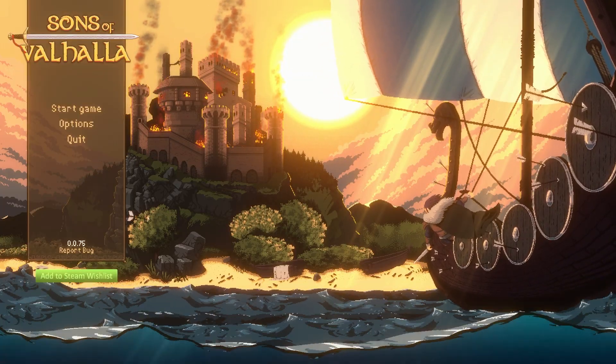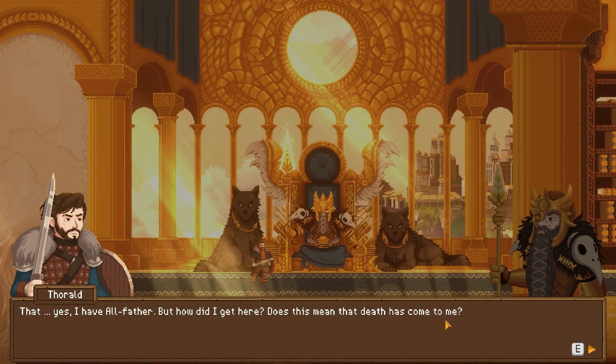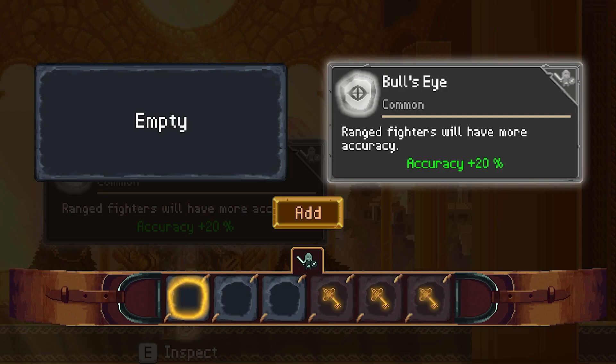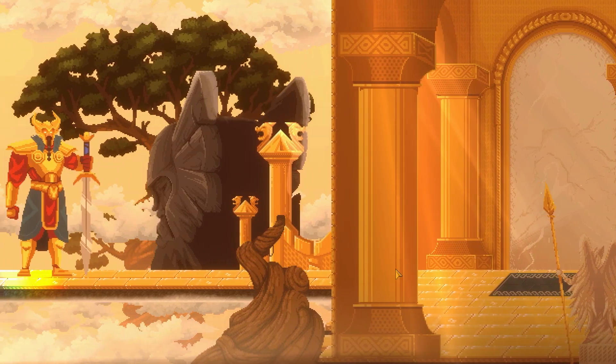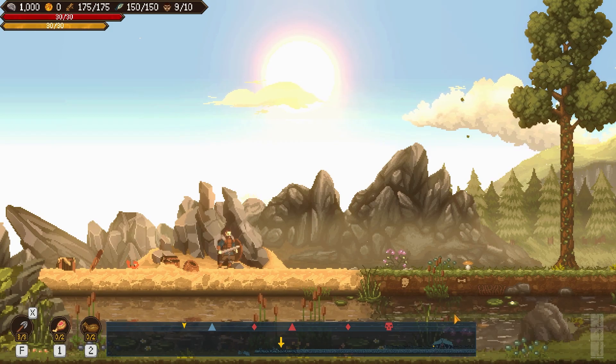We're talking to Odin right here - we died but Odin's going to bring us back to life. He gave us this rune to equip on our belt, which makes it so that ranged fighters will have more accuracy. After we're done talking to him, we head to the left, say hello to this guy, dip our way down into the other world, and now we're back to life.